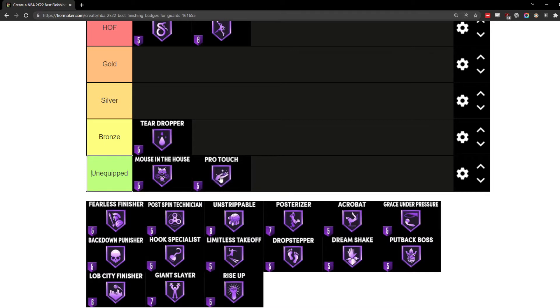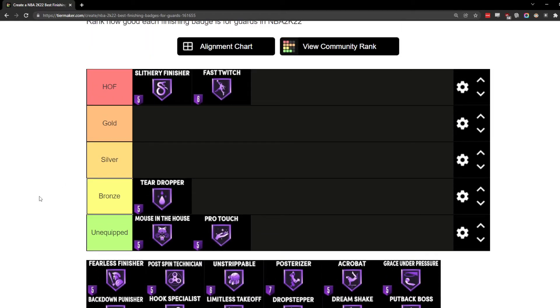The next badge on the list is Pro Touch, which I have as unequipped. The very first time I played NBA 2K22 I had layup timing on because I was used to having it on in 2K21. I was on a fast break in a 3v3 park game — one of my first games where I already had all my badges because I spent the first weekend grinding my career to get badges before messing up my record or shooting percentages.